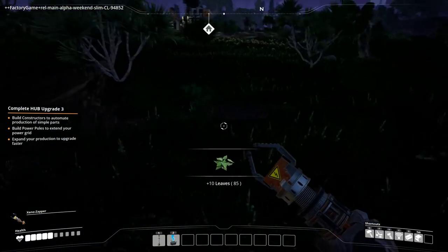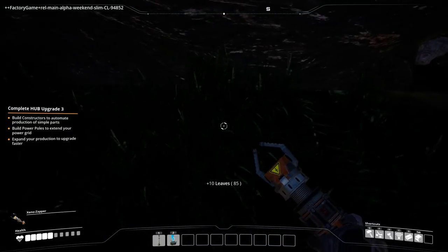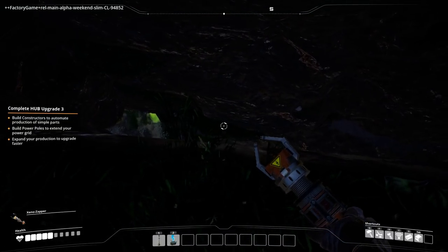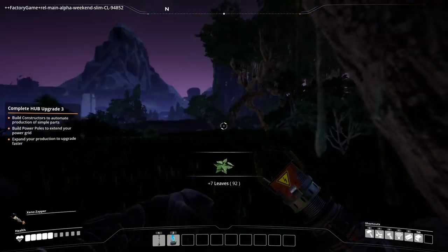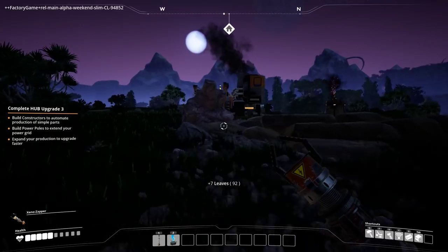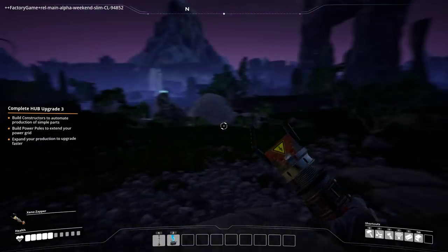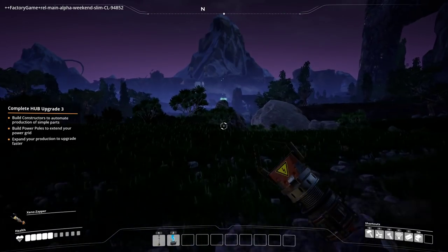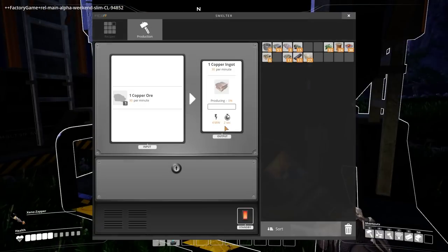Make sure we jump this gaping maw in front of us - that's insane, what's down there? Terrifying hideousness. So it's getting to be night time, which means the usual happens - the comment section all start shouting at me telling me I need to place lights.